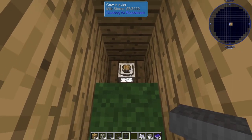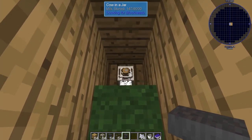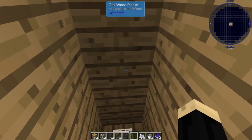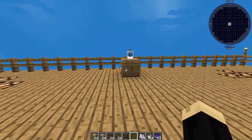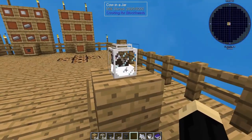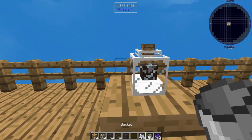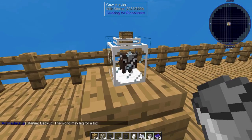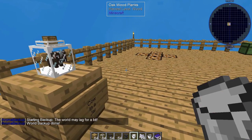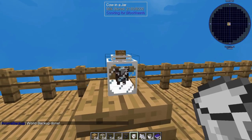You can break that with a pickaxe, pick it up, and move it to any location you want. In a regular world, you could just break it with a pickaxe and then you'll be able to pick up the cow in the jar and move it anywhere. You can just set it on a block. As you can see, the cow in the jar is about half full of milk. Over time this jar will fill with milk, and you can use a bucket by right-clicking on the cow in the jar — it will take some of the milk out and you get a milk bucket. This is an unlimited supply of milk that will continuously replenish without you having to do anything to it.